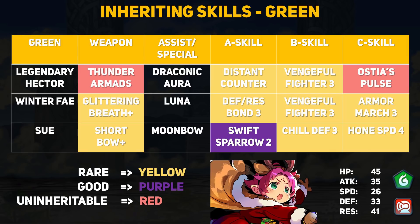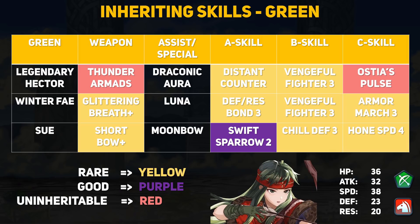Next up is Winter Fae, an armored green dragon. She's incredibly durable and her 41 resistance is absolutely absurd. Glittering Breath is an inheritable dragon breath that grants extra defense and resistance for every nearby ally. Add Defense and Resistance Bond and Fae is a monster defensive tank — not to mention she has Wary Fighter, making her a very annoying unit for the enemy. Last green hero is Sue, a green archer cavalier who is insanely fast with a decent attack stat. She introduced the Short Bow, which is essentially the Firesweep for bows with Swift Sparrow. Sue is a great initiator with Chill Defense to debuff the tankiest enemy, and she's also the only unit with Honed Speed 4, granting +7 speed to adjacent allies. Overall green is pretty great.